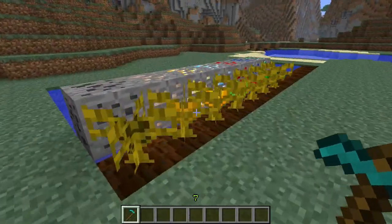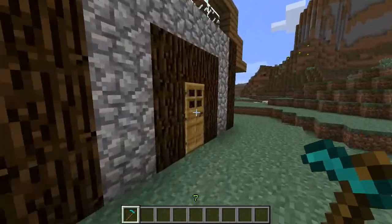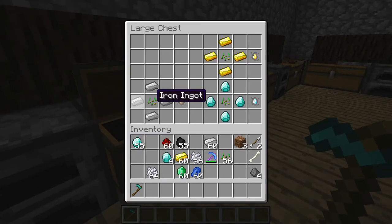Now that I've already kind of exploded over the fact that you can grow ores, let's go into crafting, shall we? The crafting is pretty simple — it's basically just any ore in a pattern like so, and that creates a seed. As you can see, it's the same exact thing, just with different ores.